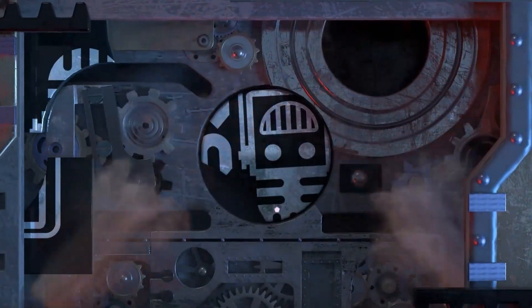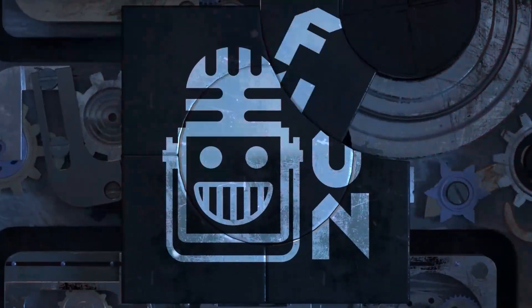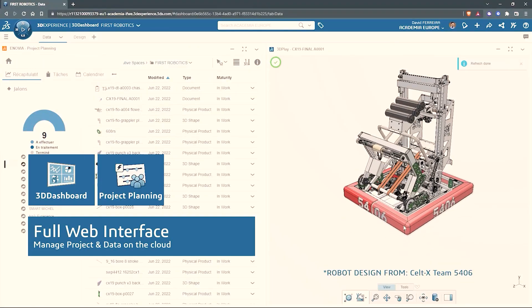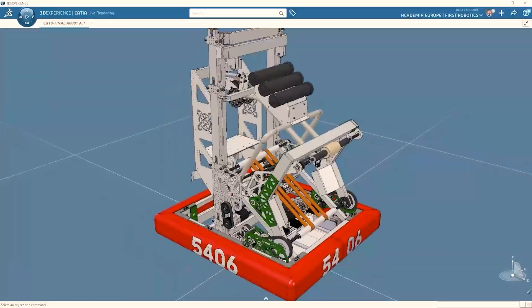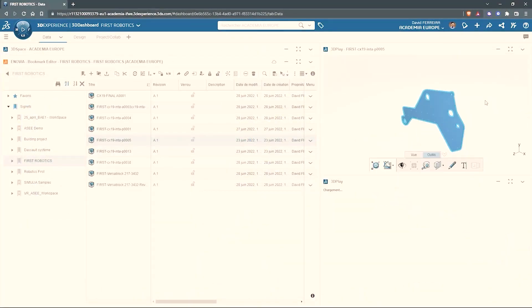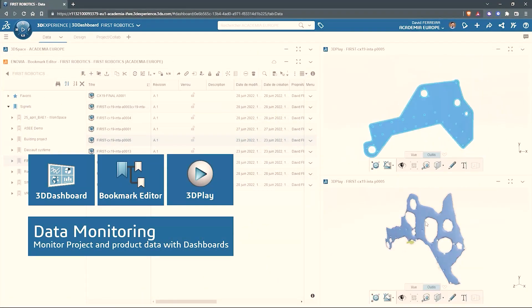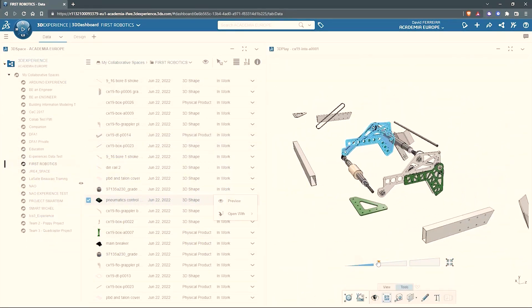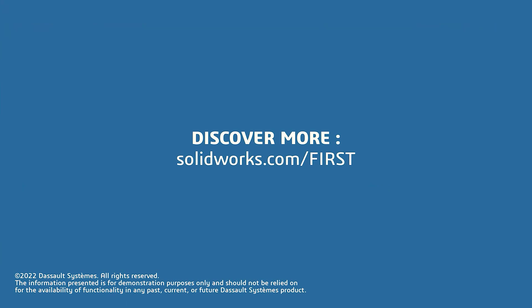This video on First Updates Now is made possible by viewers like you and also the following sponsors. SolidWorks is free for FIRST teams. Over 80% of US engineering schools and 370,000-plus companies use SolidWorks to design great products. SolidWorks can help you design a great robot on desktop or on the cloud. Go to solidworks.com/first to register your team.